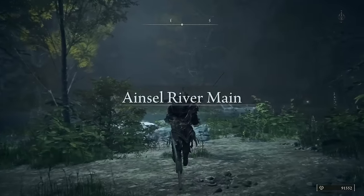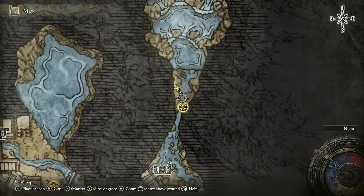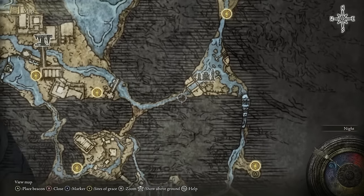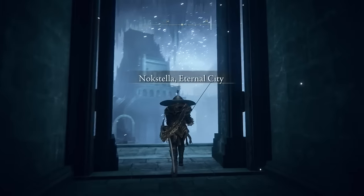At the top you're going to find the teleporter that will take you to the northern side of Noxtella, the Eternal City. The route we're going to follow is directly south and to the west — there's a little boss area over there — then just follow the water until you get to a door, and this will bring you into Noxtella the Eternal City.